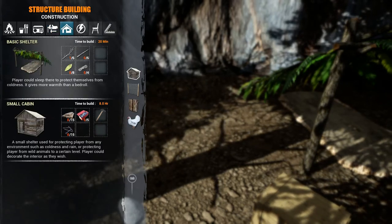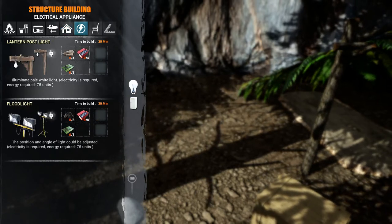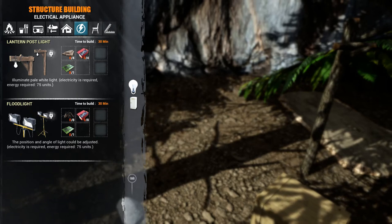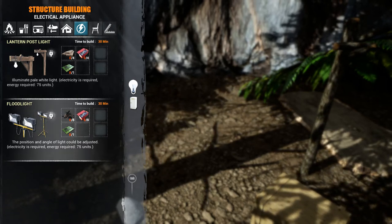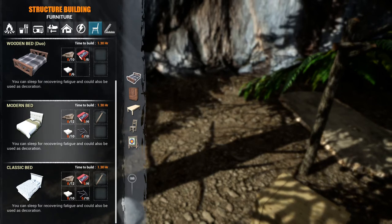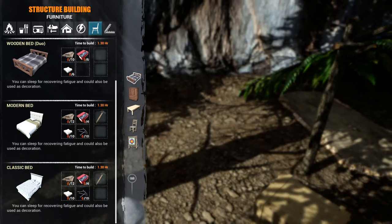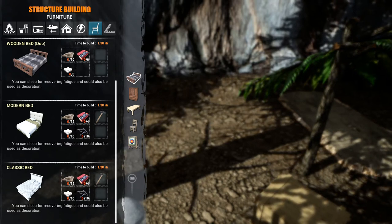We can also make a shelter or a small cabin, a lantern post, light, flood light, and a bed. There are three different beds we can make. I don't know what this last one does but it doesn't seem to do anything.